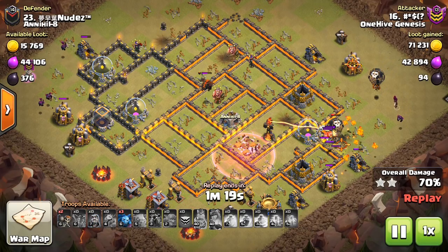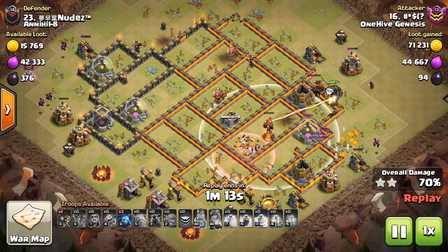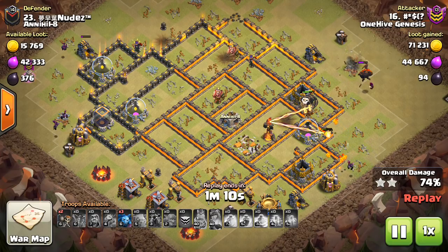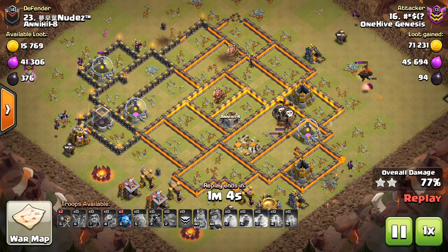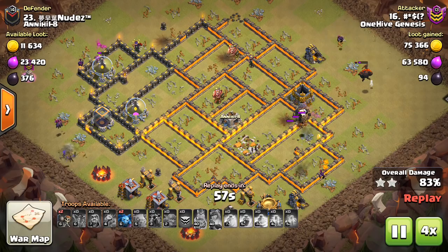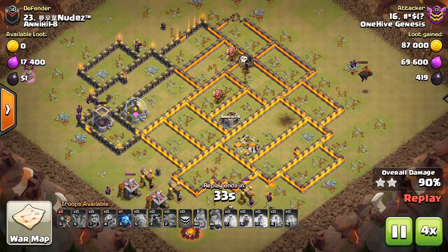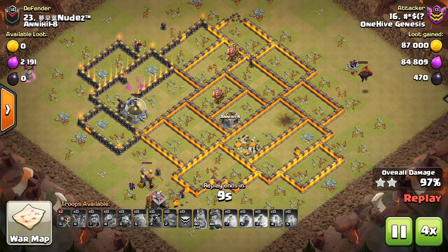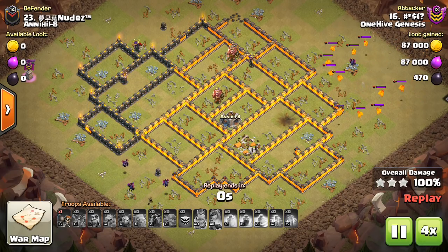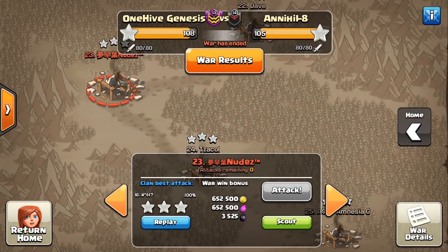That's the power of the circular half-circle pathing. If the core defenses are left up, the loons are going to take a longer route around the base, get more spread out, and defenses will have more time to target them. That more zigzag pattern with loons going to the middle to take out core x-bows can actually work against you. You don't want defenses in the core if you can help it, especially at Town Hall 10, because core defenses are where it can really mess up loon attacks.